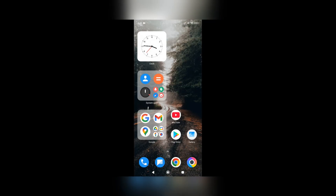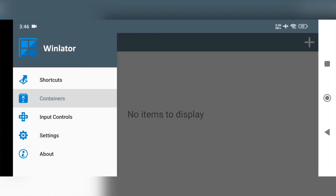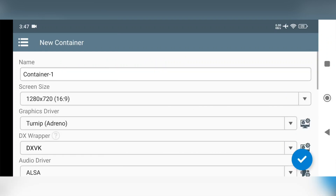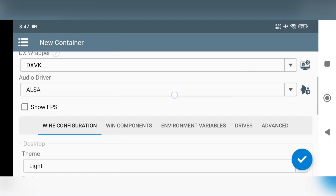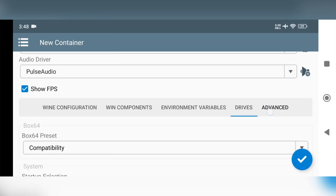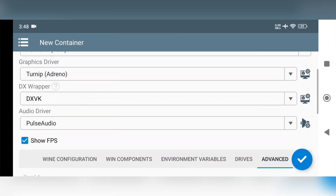Now I'll close everything and open WinLater. Allow permission, then go to Settings. Set Box64 version to 0.3.1, which is currently stable, and set the preset to compatibility. Save, then add a container. The graphic driver is set to Turnip for this Adreno GPU, and DXVK is set. Remember, this is just an experimental test video. Go to Advanced and set startup selection to aggressive mode, then enable all CPU cores and affinity.